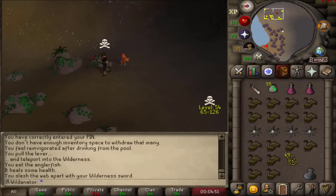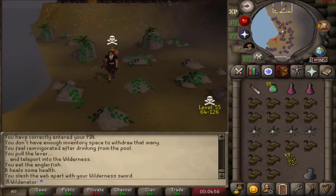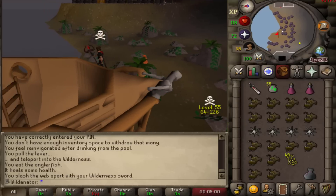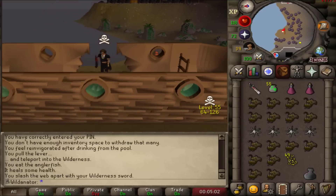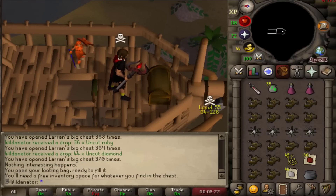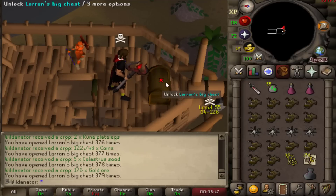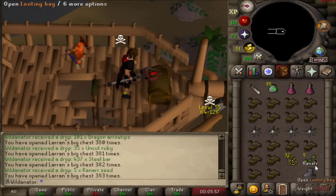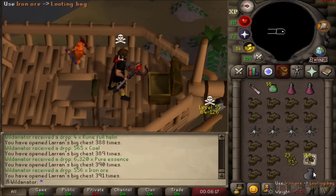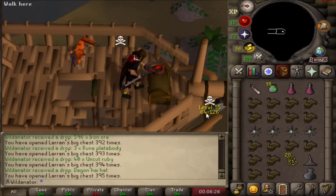I want to bust these open now that we have 90 Slayer. I'd like to collect them from 90 to 99 without using any, and these are the ones that we had left over from the grind to 90 Slayer.